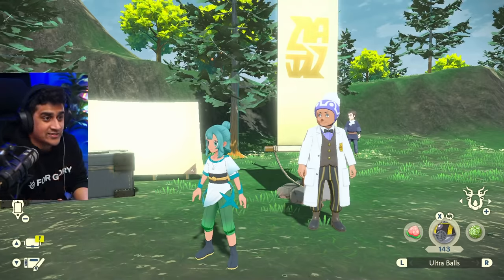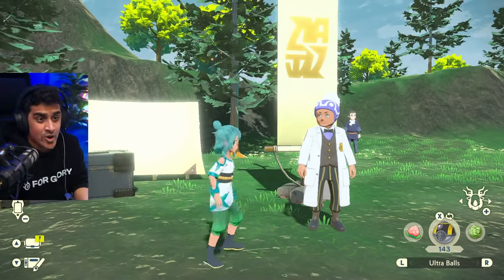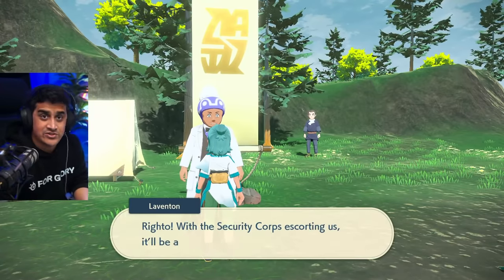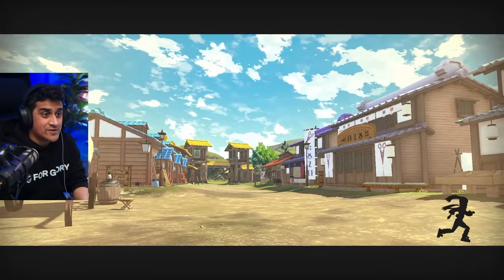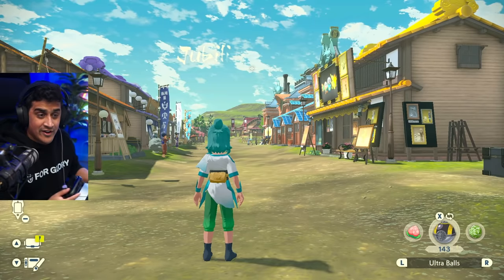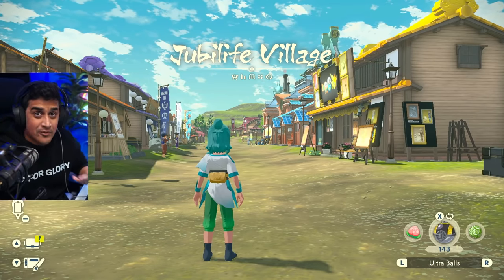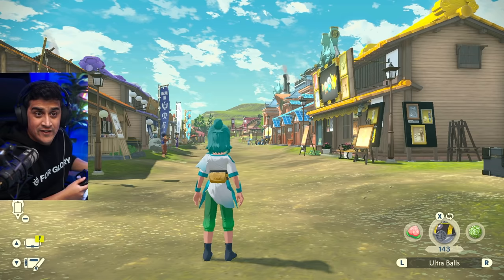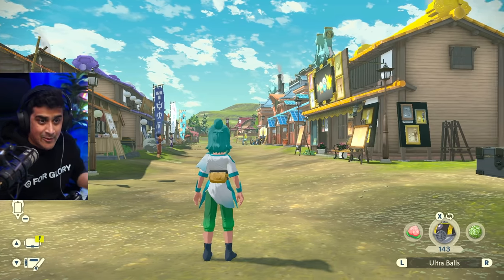Now let's talk about how to get space-time distortions to appear. When you're in an area and you decide to leave it — say you return to the village — you're going to 100% reset the whole chance of it happening. By going in and out of an area, for example from the Obsidian Fieldlands to Jubilife Village, you are resetting how it counts.